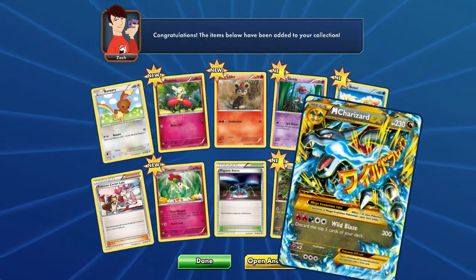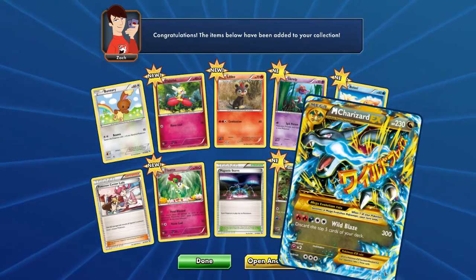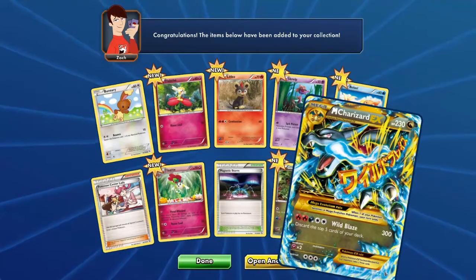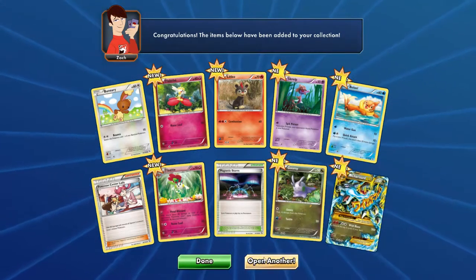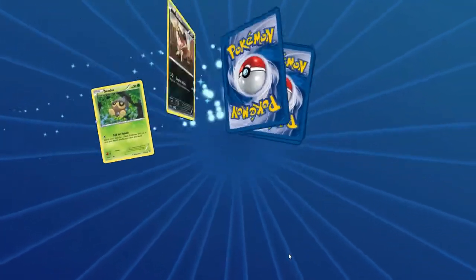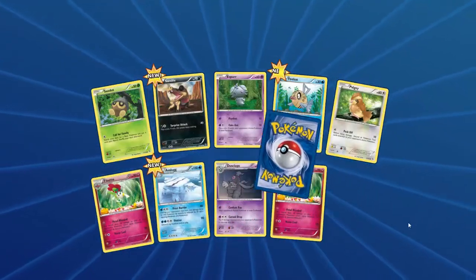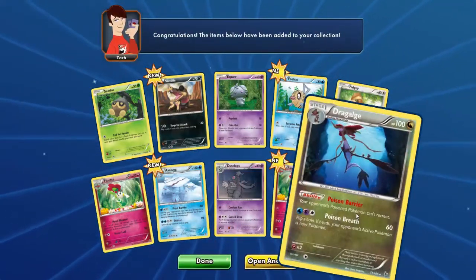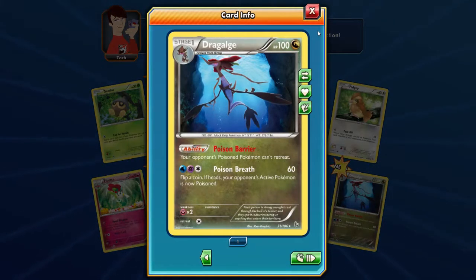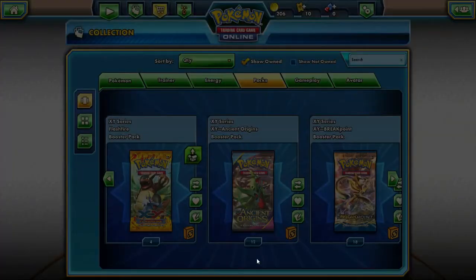Good lord, that is fantastic. No wonder Flash Fire is such an expensive set nowadays — that Mega Charizard. Druddigon — pretty sure that's maybe just a rare, I can't remember. Open another — that Mega Charizard, good lord. Two special cards — Shiftry and Scrafty.